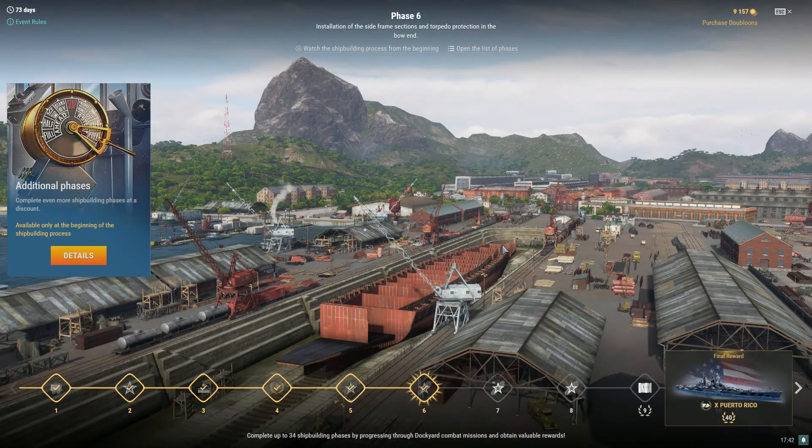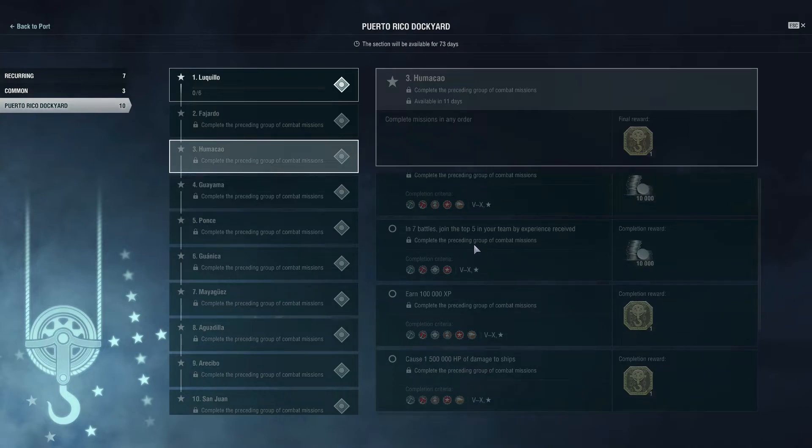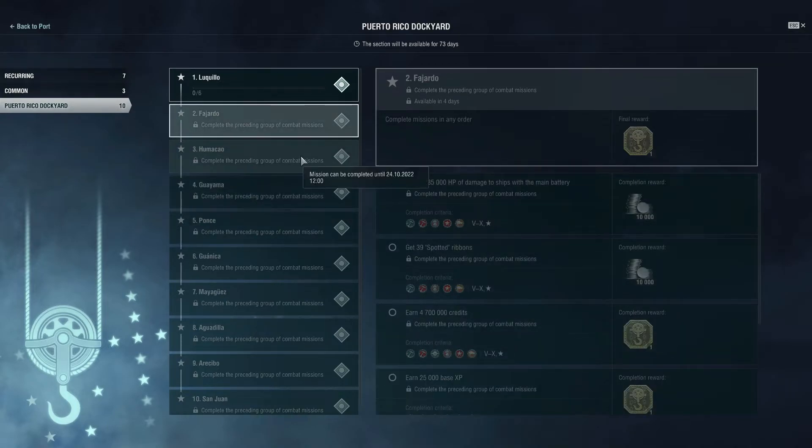Tips: if you're a co-op main player, expect a lot of players in co-op during this event — random players jumping in to farm missions. Co-op is easy for farming damage since bots tend to be straightforward. You'll likely see club players with Marceau charging in and wiping out a whole flank before a cruiser or battleship gets there. Co-op is an easy place to grind some of these missions, though you won't earn as many credits or as much base XP as in other modes.